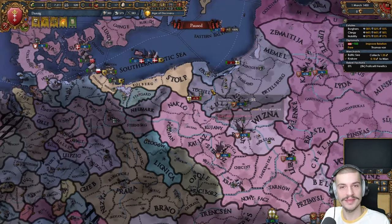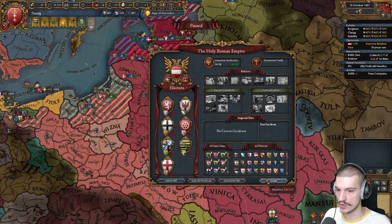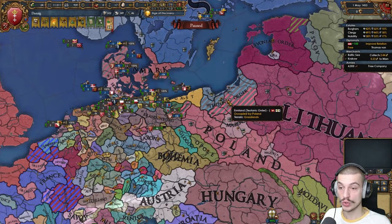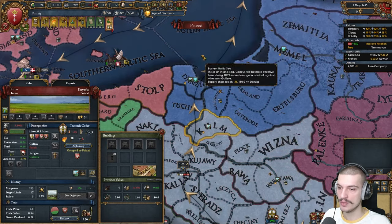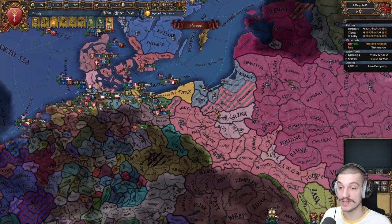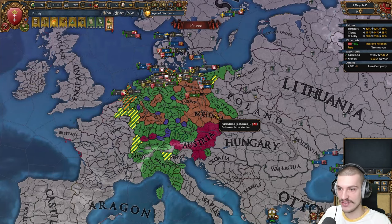I got stack wiped — that's what happens next. By improving relations with Austria during this war, I am already able to join the HRE, which I am gonna do. Our war versus our former overlord the Teutonic Order is done. What I wanted to do was take Konigsberg, Memel, and then Tuchel and Kulm. Unfortunately, Poland have occupied about half of these, so I can't take some provinces.